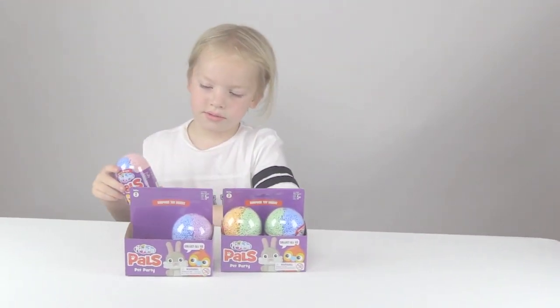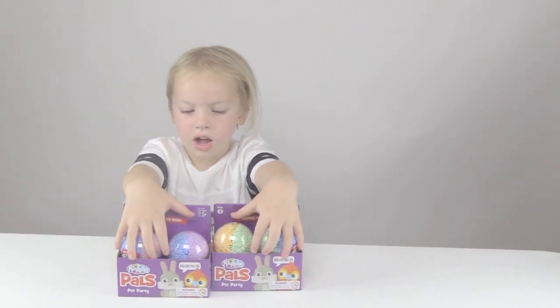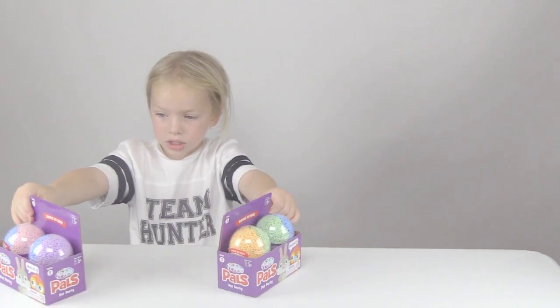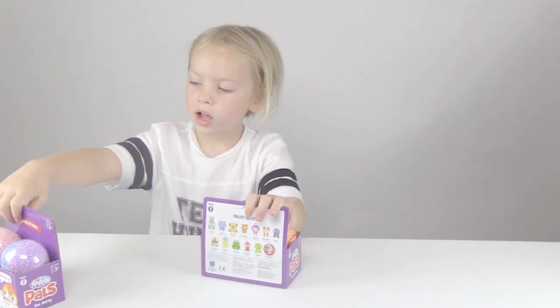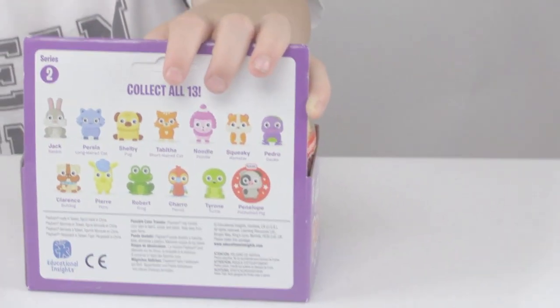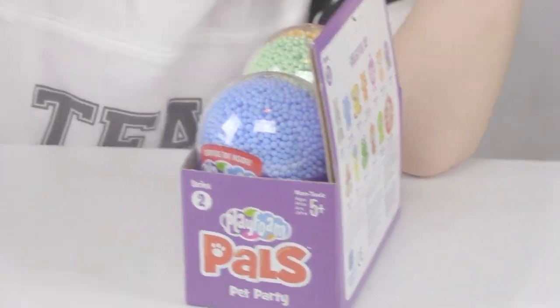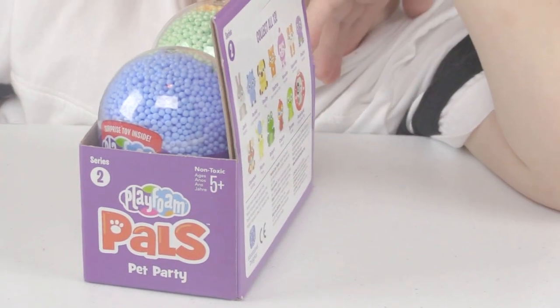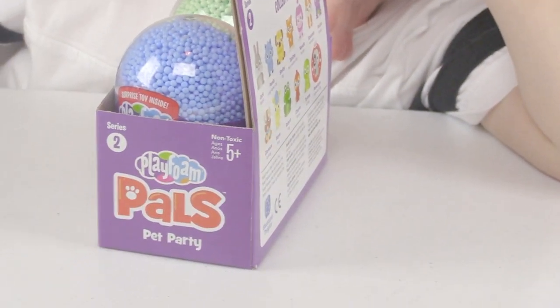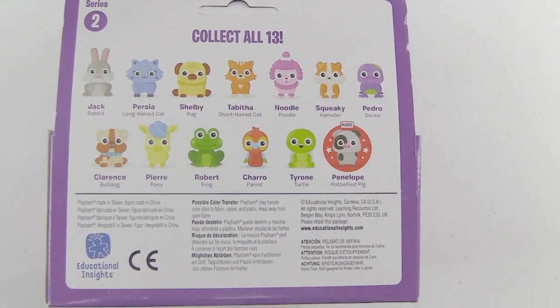These have an animal inside and all of the animals are a type of pet. Turn them around — not all of them, well, I guess all of them. All kinds — there's cupcake dogs, ponies. Ponies and pets. So show everybody all of the different animals you can get. Here is the back of the box and it shows all of the animals you can collect.